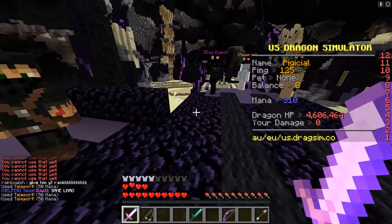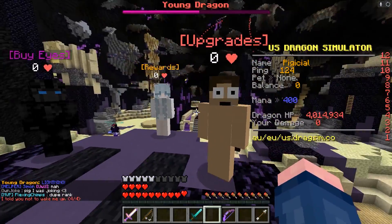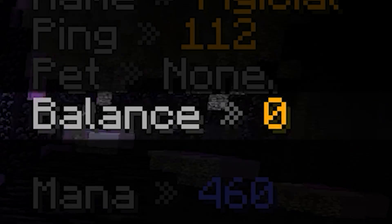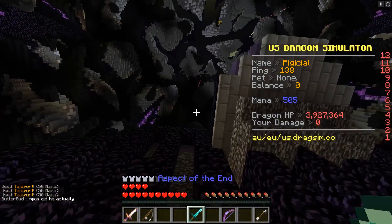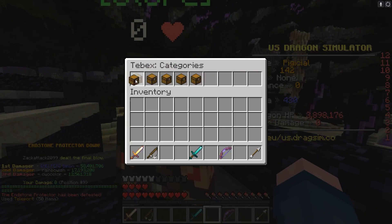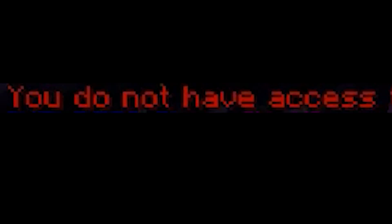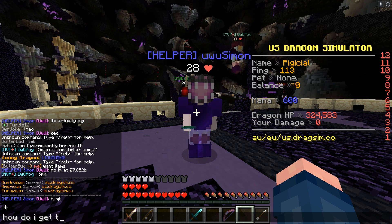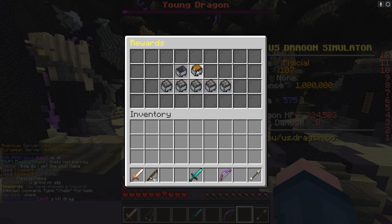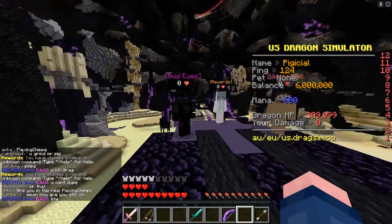I want to get a summoning eye. How do I get one? Buy eyes — price 550,000 coins. So if I want to buy a summoning eye, I have to get coins and my balance is zero. I get no coins when I kill stuff. From what I can tell, the only way to start a dragon is to buy coins. That's so bad. Is there a slash pay command? I can get a daily reward, I can get a weekly. Oh, we have coins!